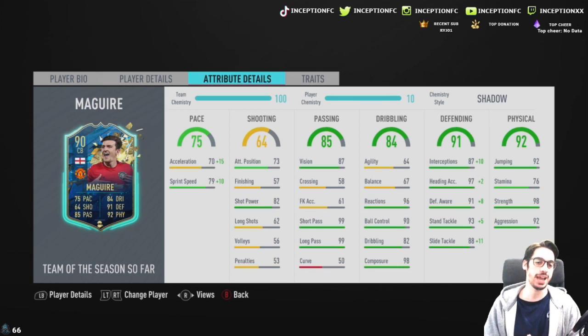In regards to his actual attributes, the most noticeable thing is the fact that he has 70 acceleration with 79 sprint speed. So it is absolutely mandatory that you give him the shadow chemistry style. The thing that throws this card off of being a full meta card is obviously the fact that he doesn't have the minimum of 90 acceleration, 90 sprint speed.